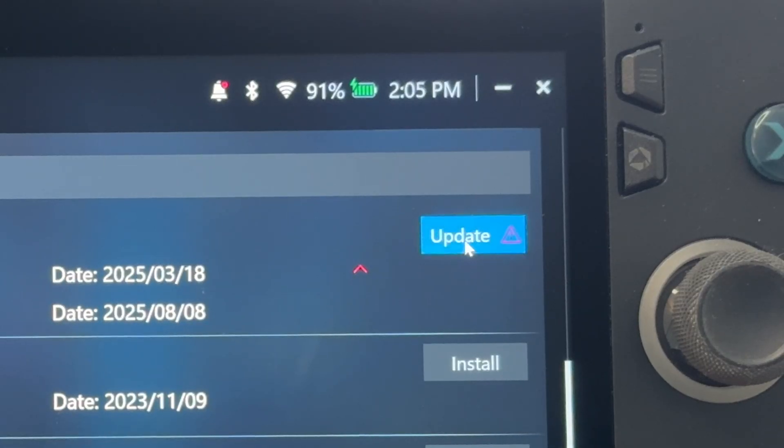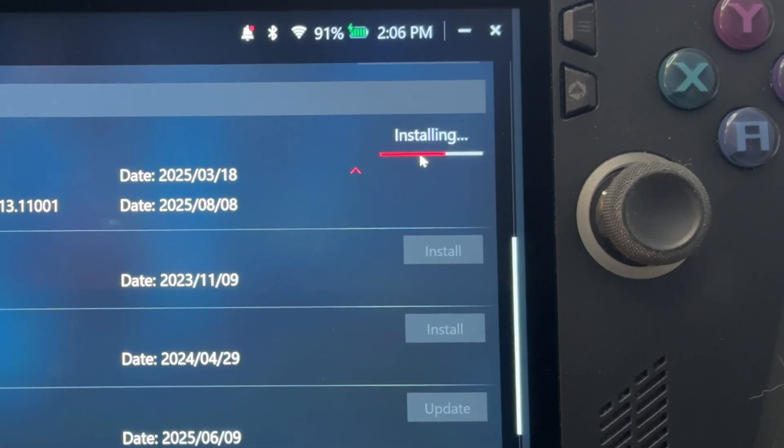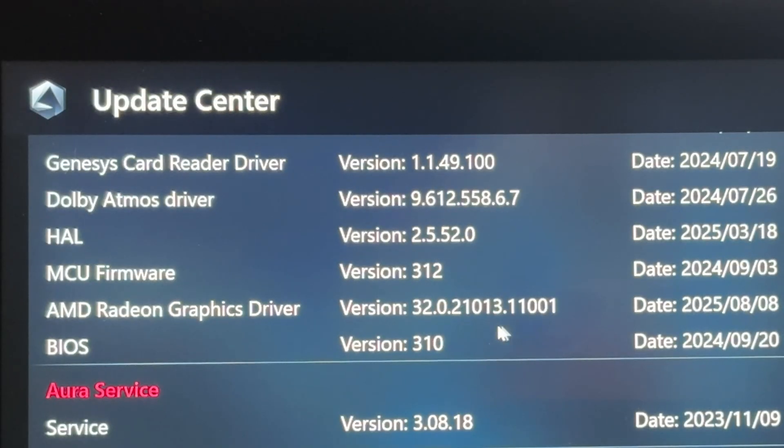there's a brand new AMD Radeon graphics driver that has 11001 at the end. Click on Update and it will download and then install. It actually hung up on me the first time, but went through fine on my second attempt. If successful, in the up-to-date section, this 11001 official graphics update should now be installed.